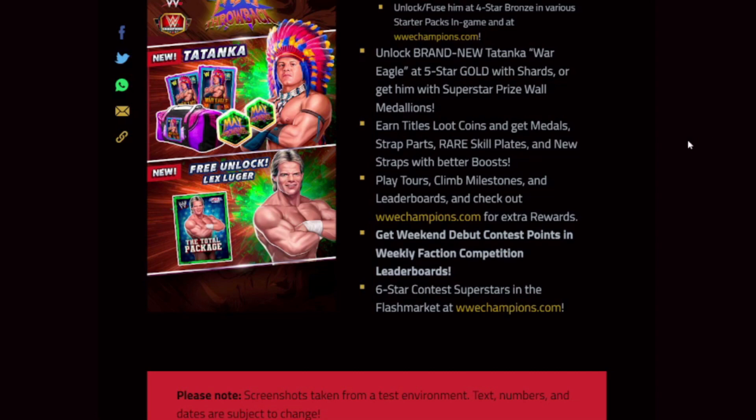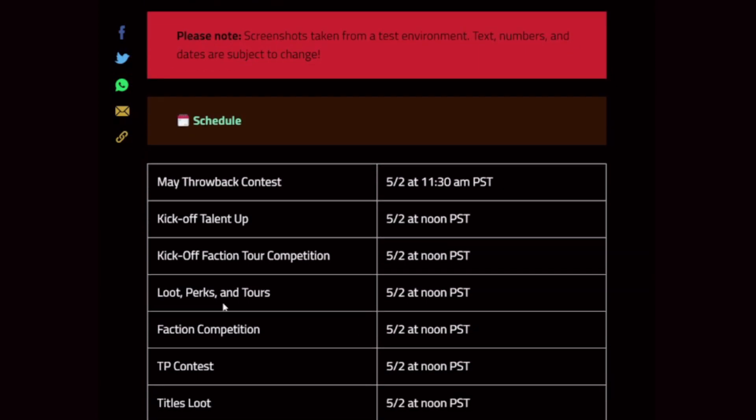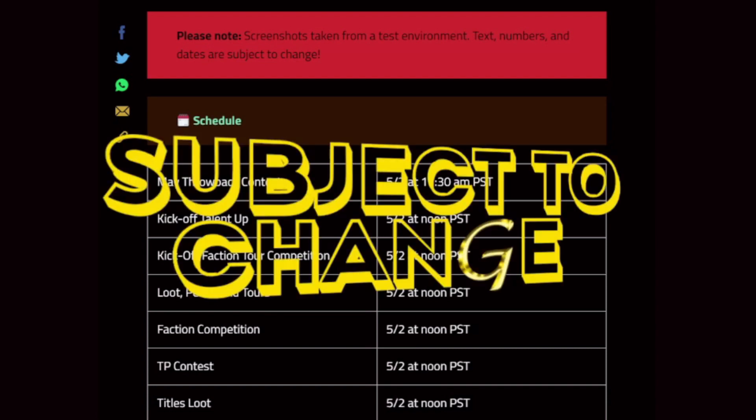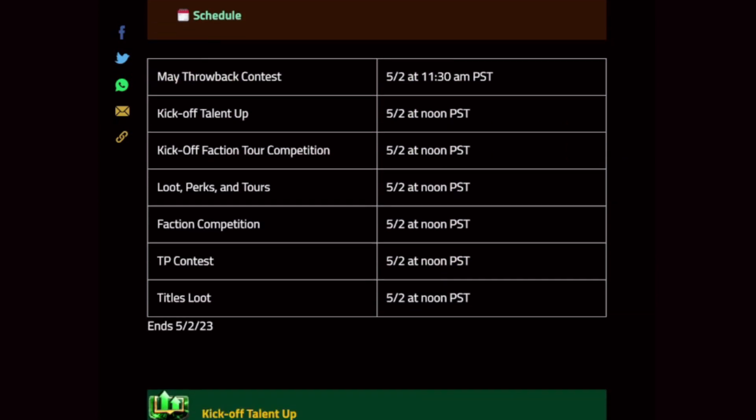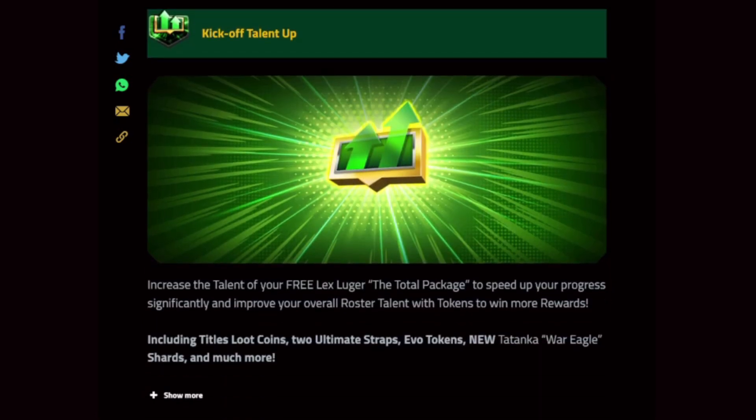Plate tours, climb milestones, leaderboards, check out the portal for extra rewards, weekend debut contest points, weekly faction competition leaderboards, and six-star superstars in the flash market on the portal. With that recap, everything looks to be pretty much the same format that we had this month. Screenshots are taken from a test environment — text, numbers, and dates are subject to change. The schedule: May Throwback contest and everything else will start May 2nd. Do not be deceived — it is a five-week event that will be ending on June 5th. Just copy-paste gone wrong.